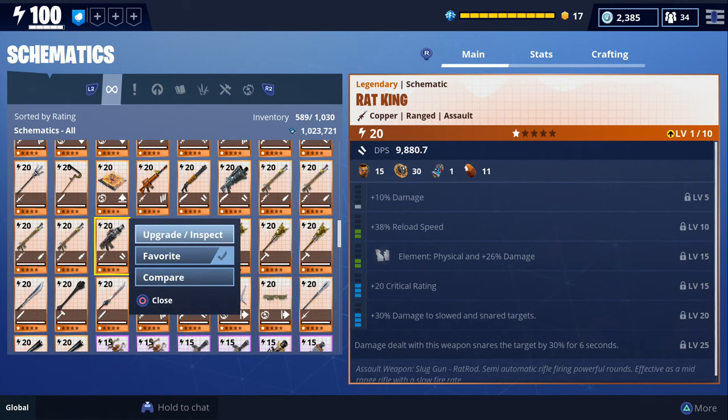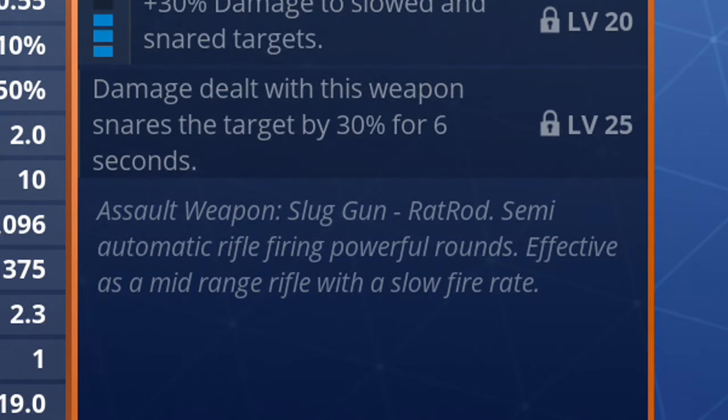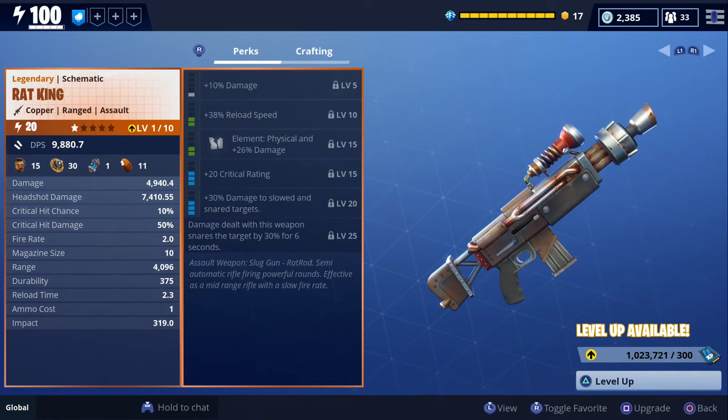As for our Rat King, the perks that we have on ours are damage, reload speed, physical damage, crit rating, damage to slow and snared, and damage dealt with this weapon snares the target by 30% for six seconds. At the very bottom it says: assault weapon, slug gun, rat rod, semi-automatic rifle, firing powerful rounds, effective as a mid-range rifle with a slow fire rate. I haven't seen anybody else's rolls, so I'm not sure if everybody got the same perks — be sure to let me know what perks you got on yours in the comments below.